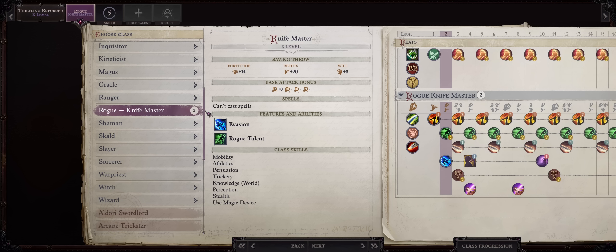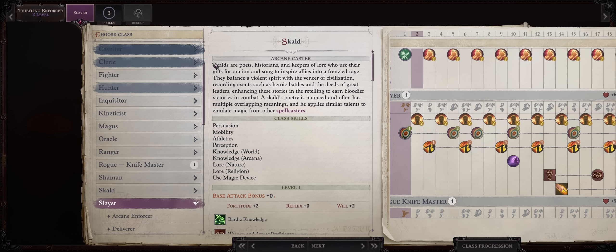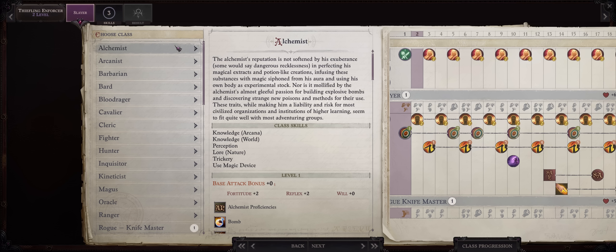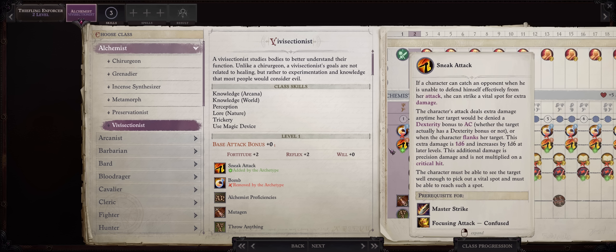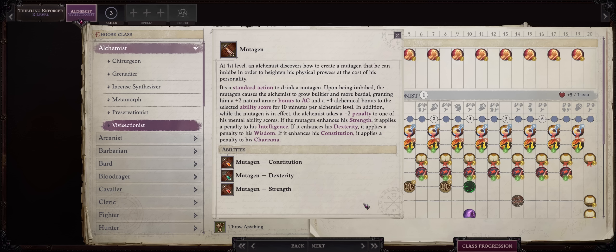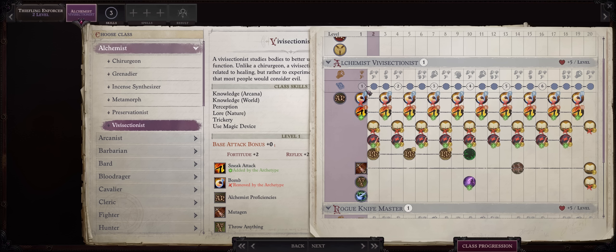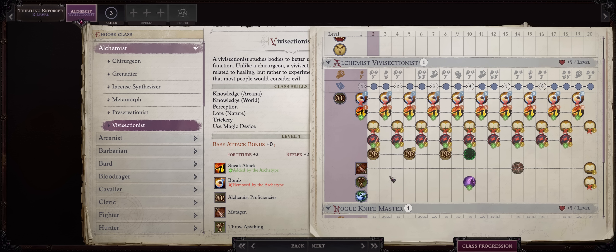For level 2 you have two choices: you can already get started into Slayer and Arcane Enforcer of course, but I'd much rather get one extra level into Alchemist and Vivisectionist. This way we get an extra die of Sneak Attack, but most importantly the Mutagen, which is very OP on its own. It will not only increase your Dexterity by plus 4 — which is huge for plus 2 to attack, but also double that to armor class from Dexterity and the plus 2 stacking natural increase. While it's only going to last 10 minutes at level 1, it's still plenty for a lot of content. Later you'll get more levels into it.